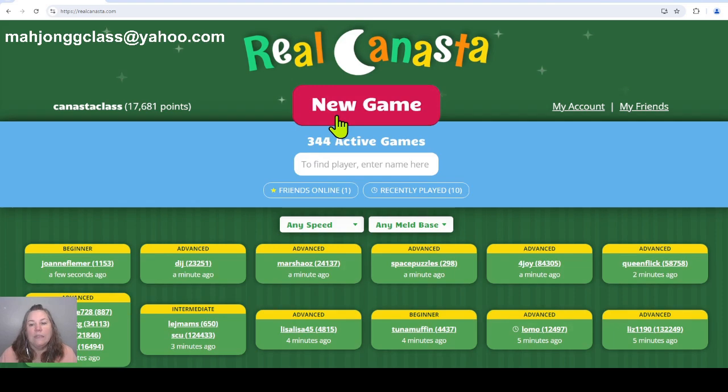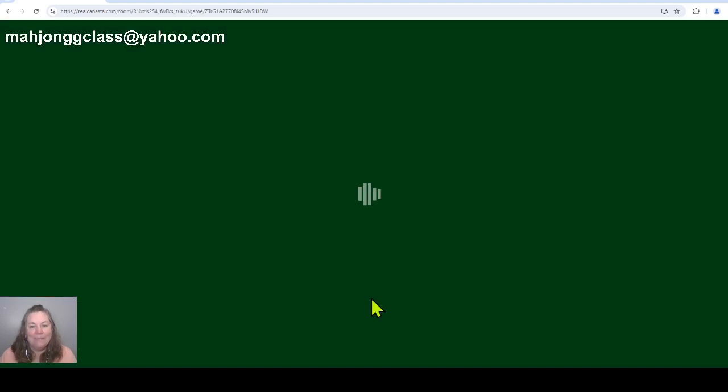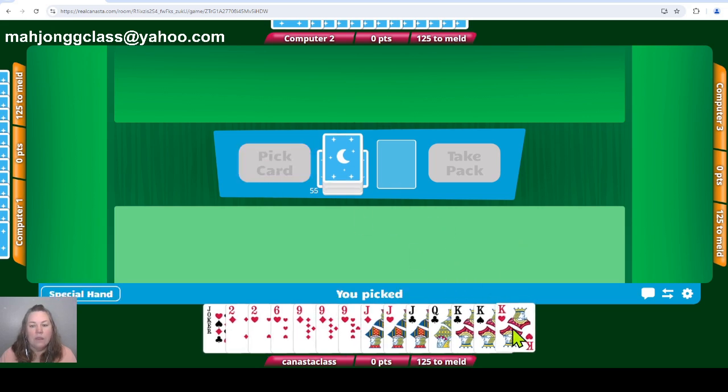Let's head over to Real Canasta. We're going to select a new game — we're going to play fast, five cards. Five cards meaning that you have to have five of a rank before you add a wild card. We're in invisible mode so I can talk and people won't interrupt us. We're going to sort by rank. If we had a three we put our threes out first. We're going to pick a card for our turn, and you don't need to be counting your cards unless you have a triple.